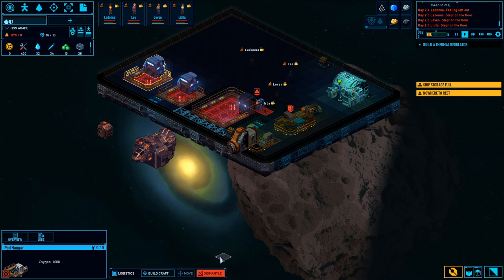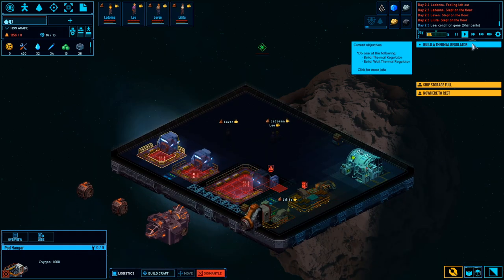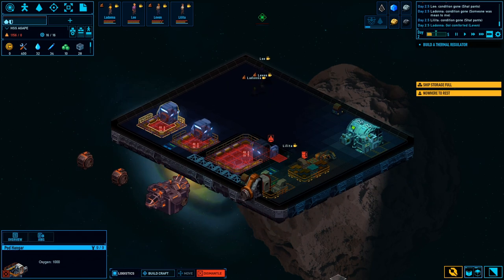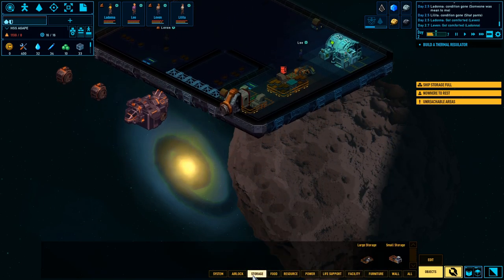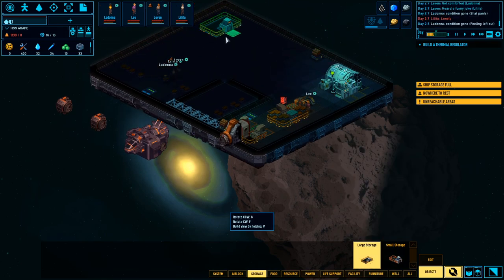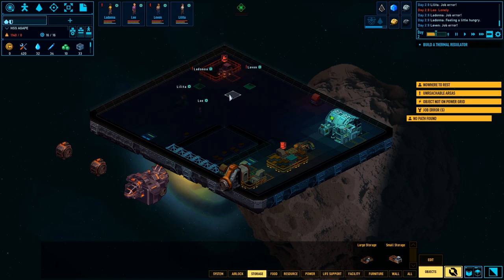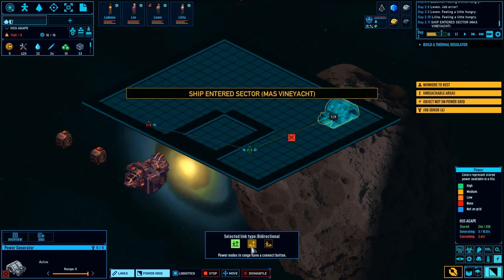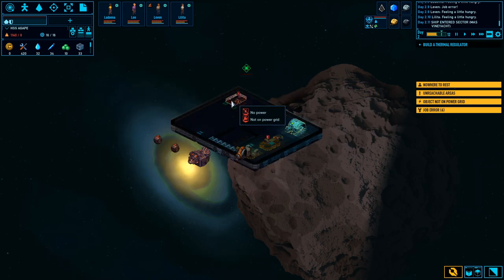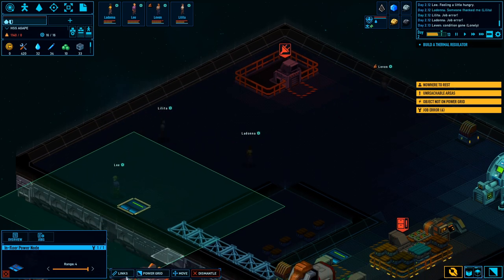Alright, we're actually doing this! Oh my god, we are actually building our own ship. Let's build another storage - large storage, build that right there. I'm gonna build that up. This needs to be connected to power - links. Drop error. Okay, we got that done. In-floor power node - yeah, let's dismantle that.